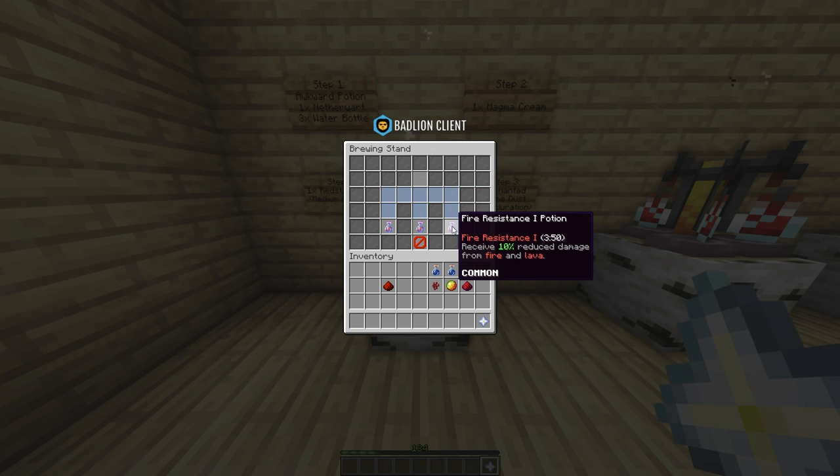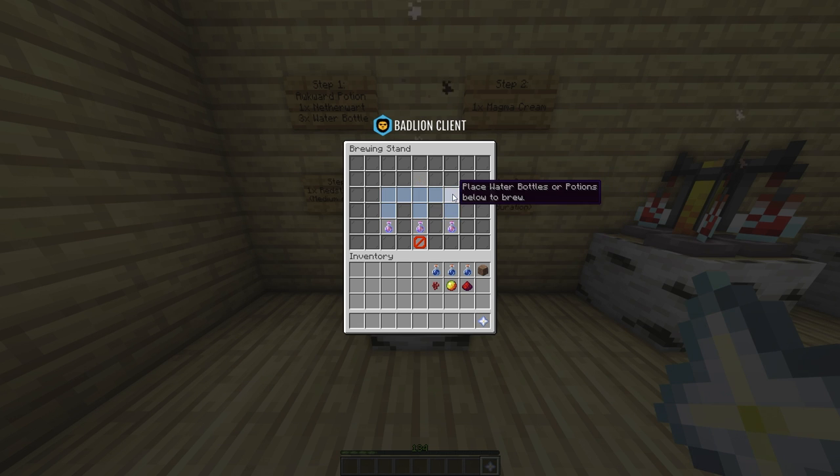There are two upgrades possible for duration. The first one is by adding redstone dust. This will add a median duration to your potion. Once the potions are ready, you can shift click them to place them in your inventory, or just drag them there.